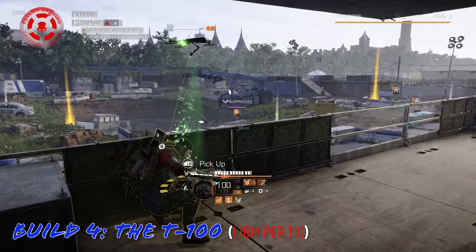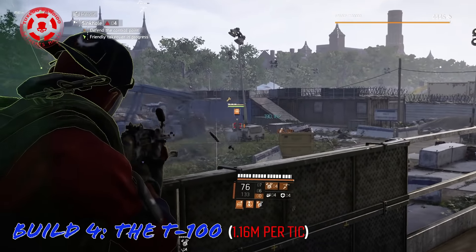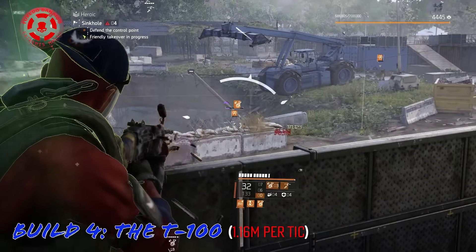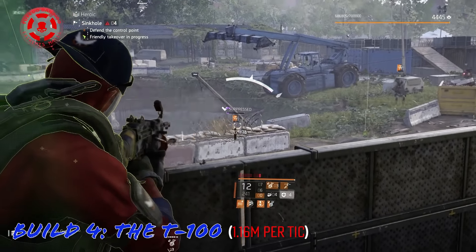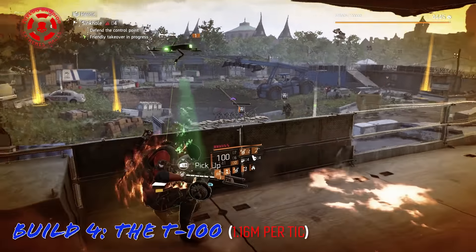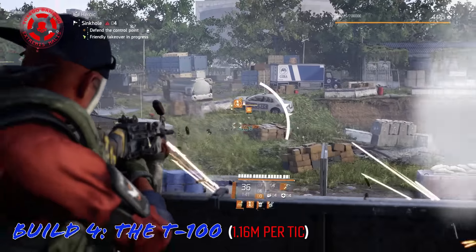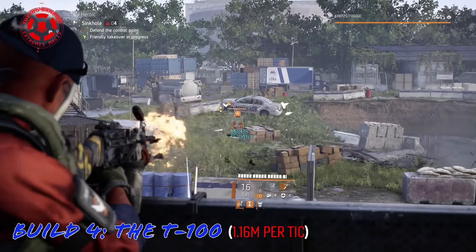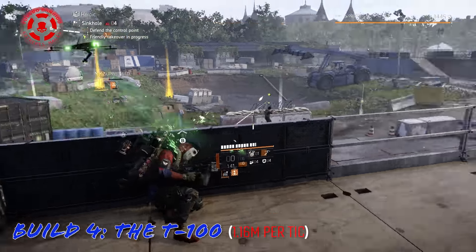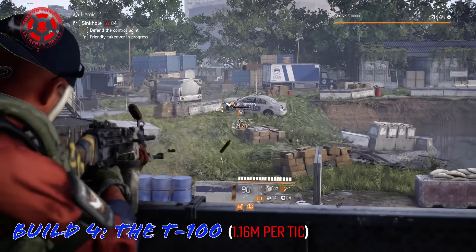Pay attention to my armor bar and how much pain I can take and still keep firing out of cover — that's InvisiShield with the ticks. Heroic solo isn't scaled up like group play, but I would suggest any of builds 1 through 4 for solo players. If you're running group, I suggest Composure over Unstoppable Force for your backpack talent so your team doesn't steal your kills. The vigilance build is for power hoarders who aren't concerned about maximum build efficiency or survivability.